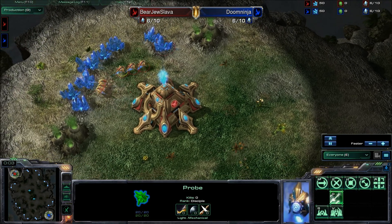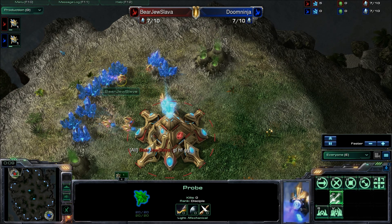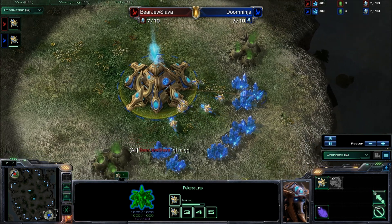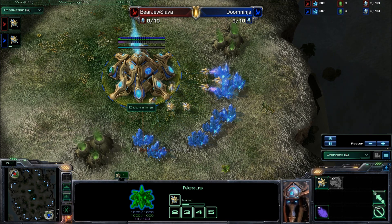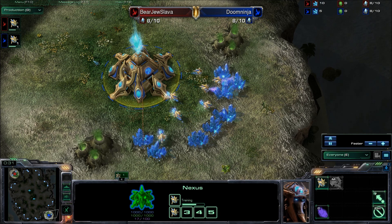Hey guys, I am Big and Scary. I'm bringing you another Starcraft 2 replay, this time featuring Bearju Slava in the top left corner, playing red Protoss. And in the bottom right, in the blue Protoss, we have Doom Ninja. Doom Ninja is in Platinum, Bearju is in Diamond. I think Doom Ninja is preparing to move up to Diamond, so not the biggest skill difference in the world.